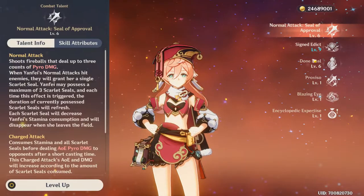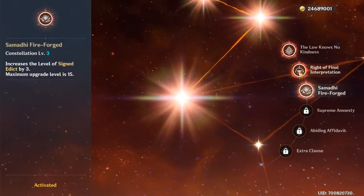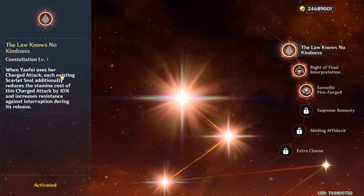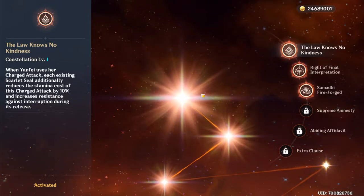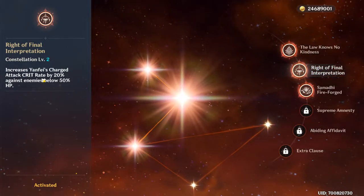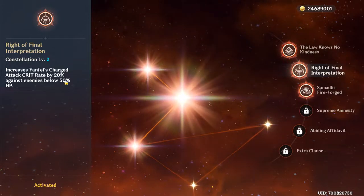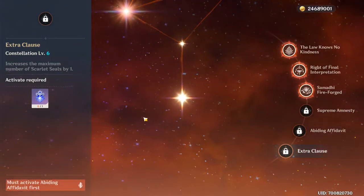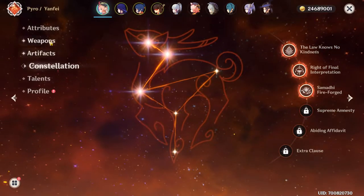Yanfei is level 6/6/6 everything except this one, because her constellation is 3. I really like Yanfei's constellations — each Scarlet Seal additionally reduces the stamina cost of her charge attacks. Charge attack damage also increases crit rate by 20% below 50% enemies, really nice. And there's an increase to number of Scarlet Seals by 1. I really want to see her C6, just so I can try it out, because it looks like it'd be a lot of fun.